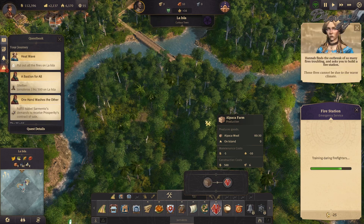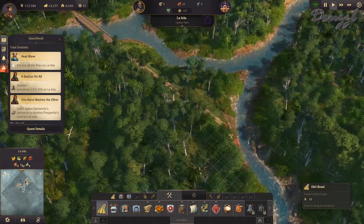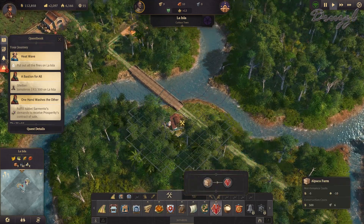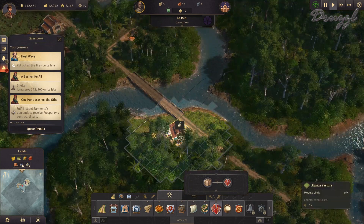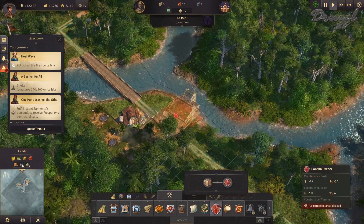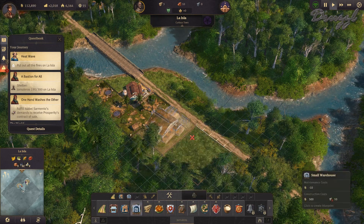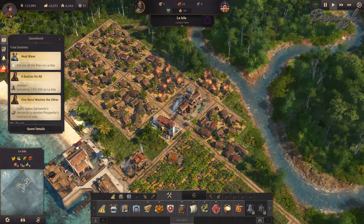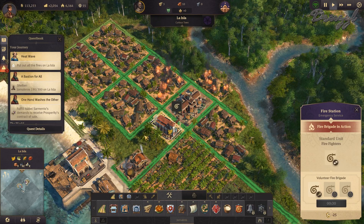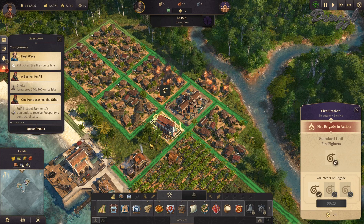This is one-to-one. These fires cannot be due to the warm climate — that was my thought too, it does seem a little odd. Let's get an alpaca farm in, need four. The squares work out — one, two — that actually worked perfectly. I built this fire brigade at the perfect time. Apparently it was just perfect.